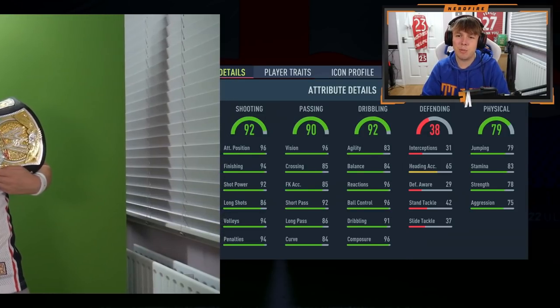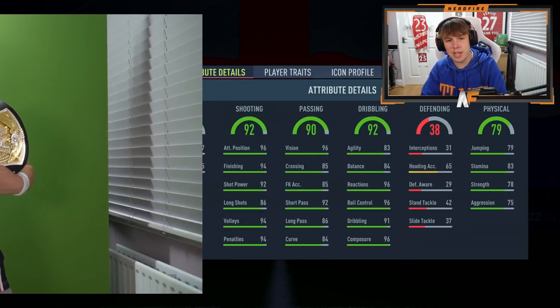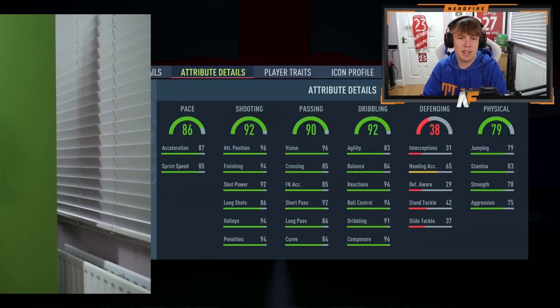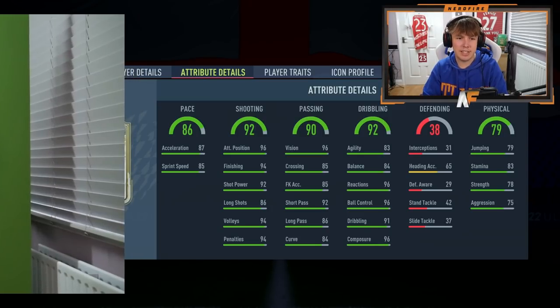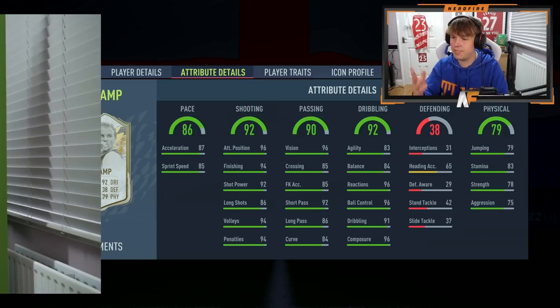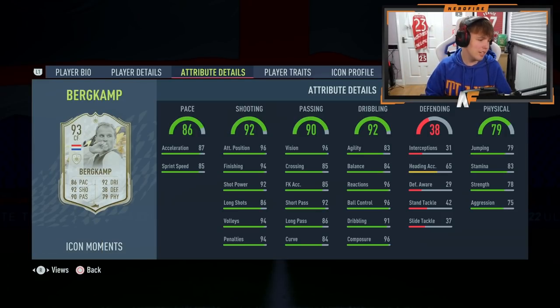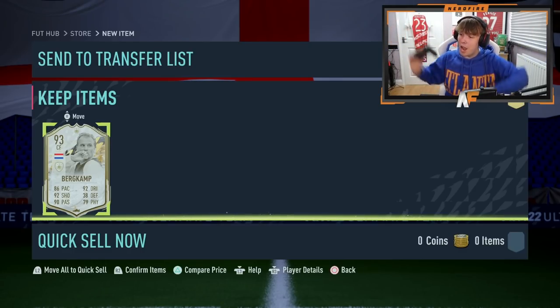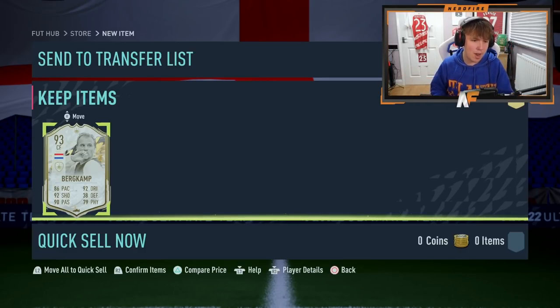Shooting is 92 - not the best, not the worst. Then pace: 87, 85, 86 overall pace. 86 pace on an attacker - I just spent fodder on an 86 pace attacker. I literally just put Del Piero in and he's actually better than this card. I want a refund right now. And there we go - stat revealed my icon pack to get Bergkamp.